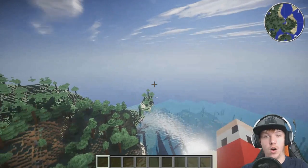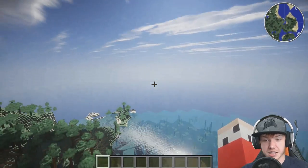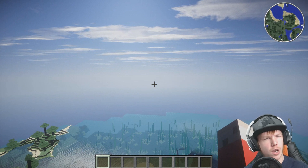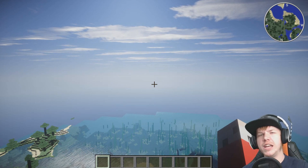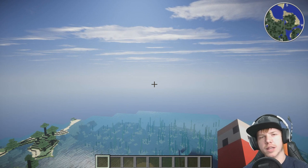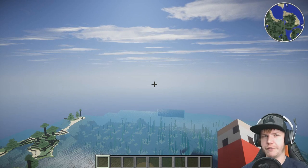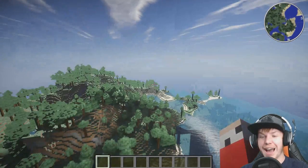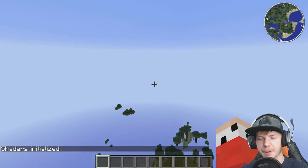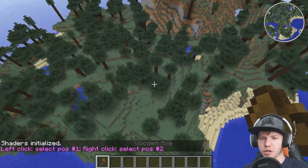I wanted it near the ocean because I want this castle to look awesome. I want to build up some land and have the castle surrounded with water and ocean, then have a long bridge going off to this little mountain here. Like a long stone-walled bridge to a big castle - a traditional castle with a lot of detail. It's going to be a really fun way to build.